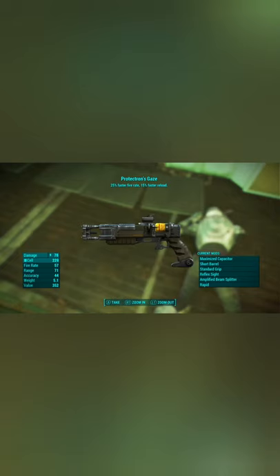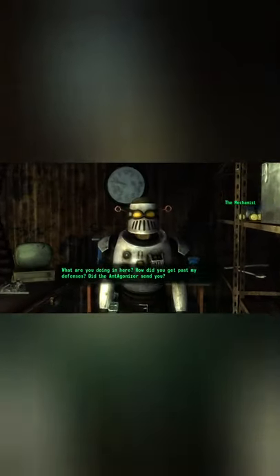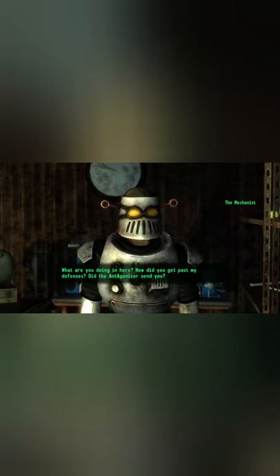Did you know that there is a unique laser pistol that can be found in both Fallout 3 and Fallout 4? In Fallout 3, if you kill the Ant Agonizer and give her armor to the Mechanist, he will reward you with the Protectron's Gaze pistol.